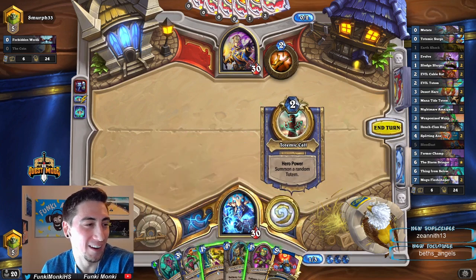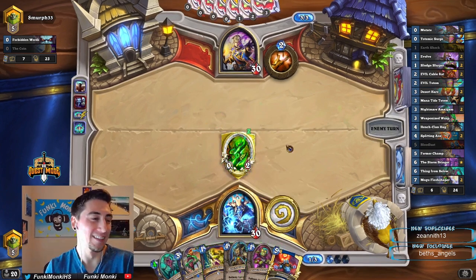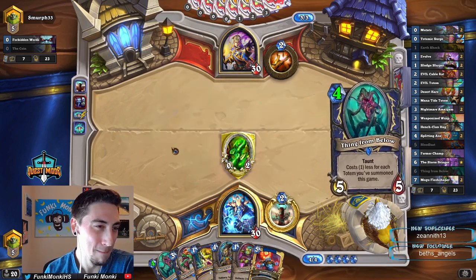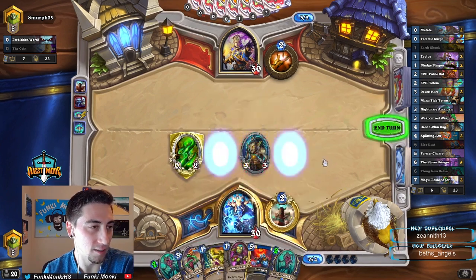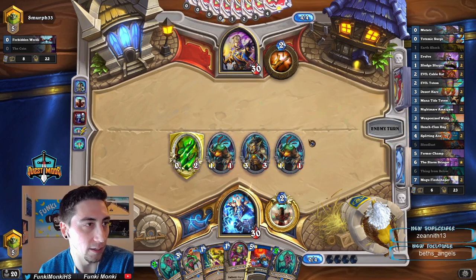I guess we just totem here. Oh gosh, that's bad. But it does discount this. Next turn we can Hench-Clan Hag — I'm pretty sure this is the deck I said that about. So it discounts these two things — awesome, awesome. I mean, this is not a bad Bloodlust, but we can get better.